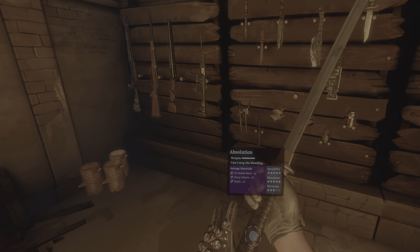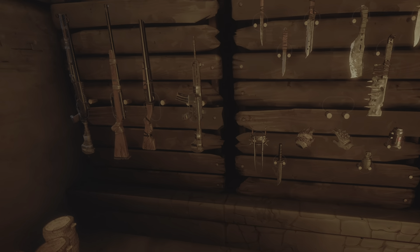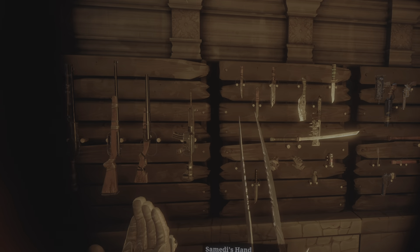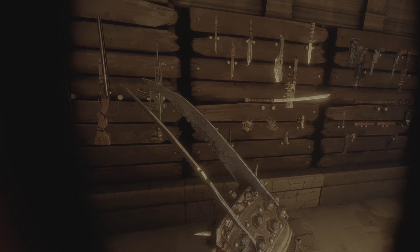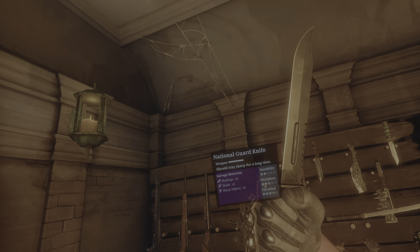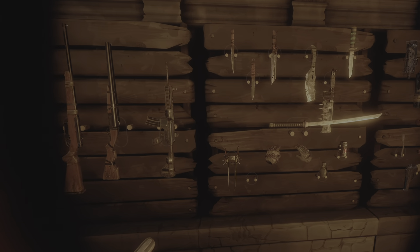Speaking of cool, we have the Absolution, which is Michonne's Katana. It's the same as the Grass Cutter, just a lot cleaner. And then you have Somebody's Hand — I actually don't enjoy that much. It seems like it breaks quickly, but it's still a really cool weapon. Then the National Guard knife — I think this is Daryl's knife. Works the same as any other knife.